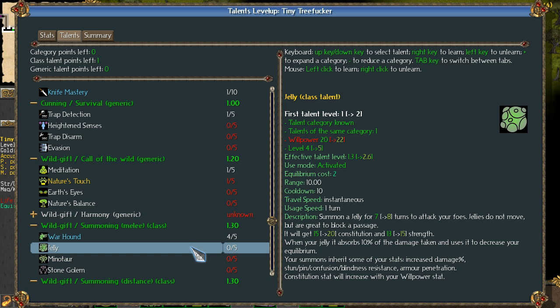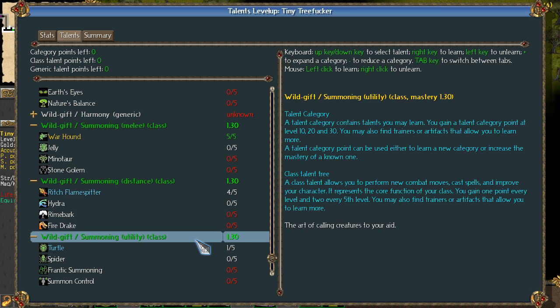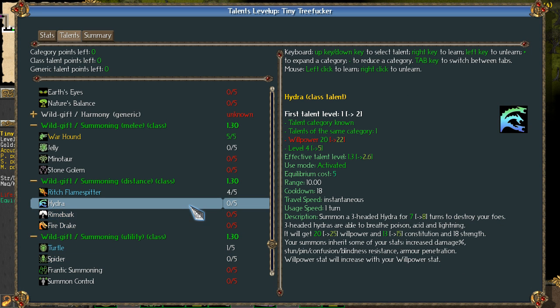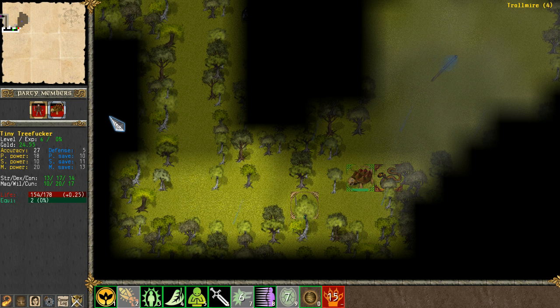When you're jelly, it absorbs 10% of the damage taken and uses it to decrease your... Okay, that doesn't make sense. Your summons inherit some of your stats and stuff. So I guess I'm going to put this one into Puppy to make him a super puppy. We could get a spider — it's a utility class, harasses, poisons them, and throws webs to pin them to the ground. I'll want to get something like that soon, but not right now. 300 Hydras breathe poison, acid, and lightning. Wow, that sounds pretty cool, but we don't have enough points for that yet. Good to know that someday we can.